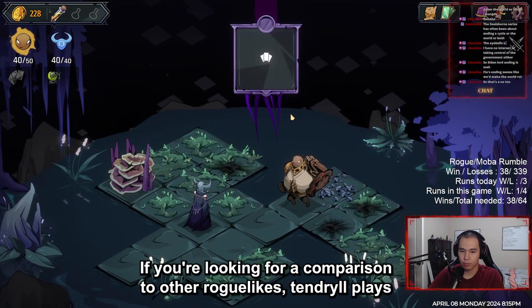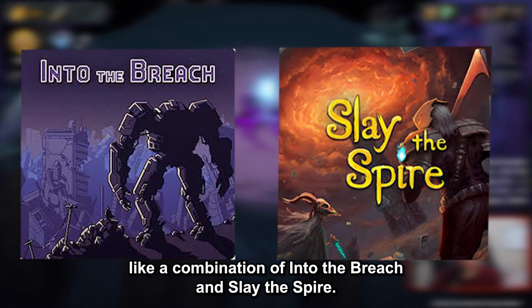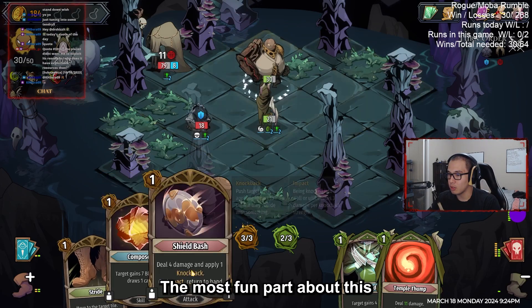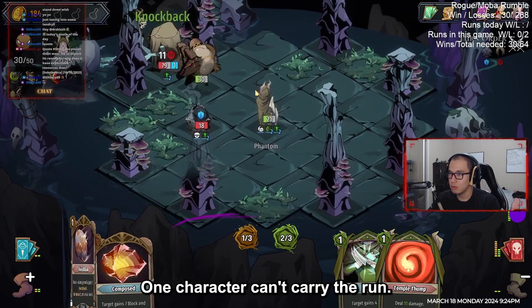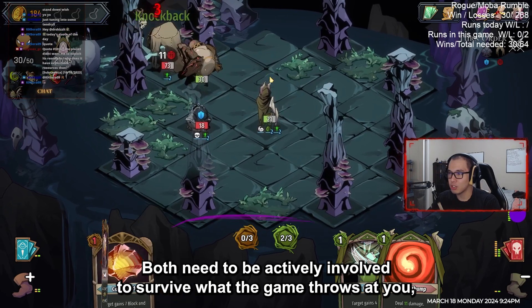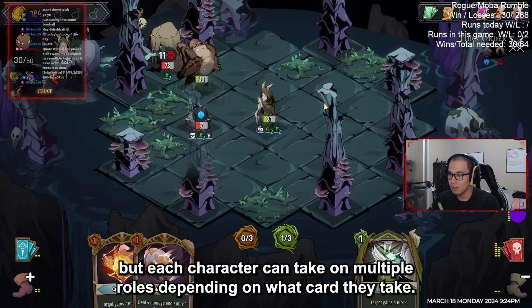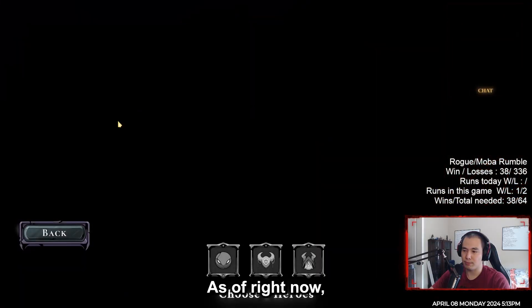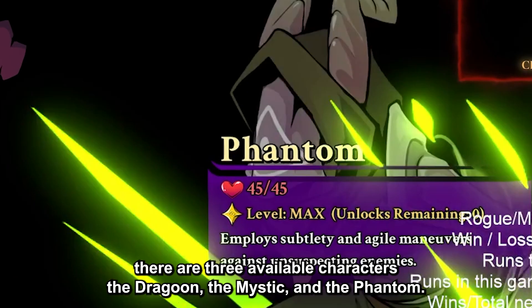If you're looking for a comparison to other roguelikes, Tendril plays like a combination of Into the Breach and Slay the Spire. The most fun part about this game is the woven-in synergy between the controlled characters. One character can't carry the run — both need to be actively involved to survive what the game throws at you, but each character can take on multiple roles depending on what cards they take. As of right now, there are three available characters: the Dragoon, the Mystic, and the Phantom.